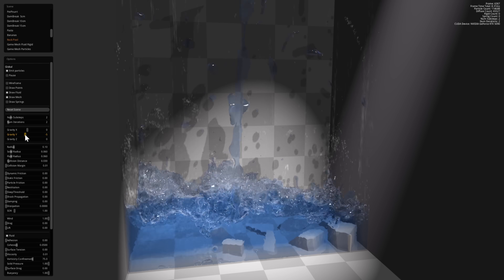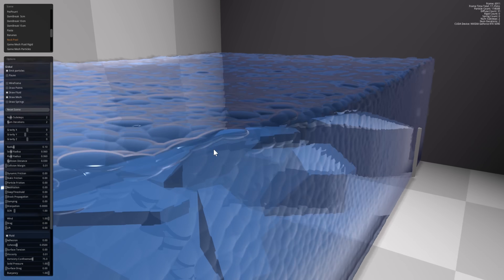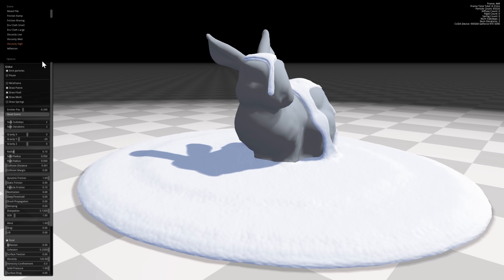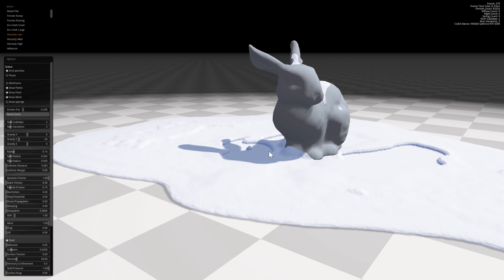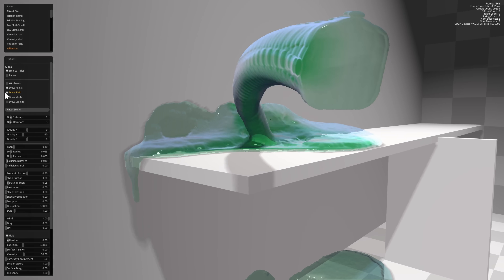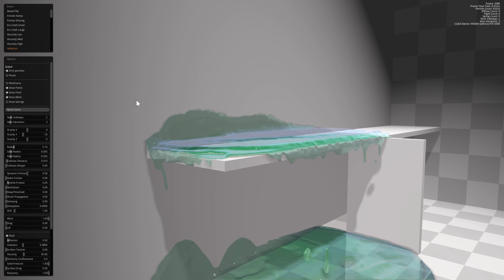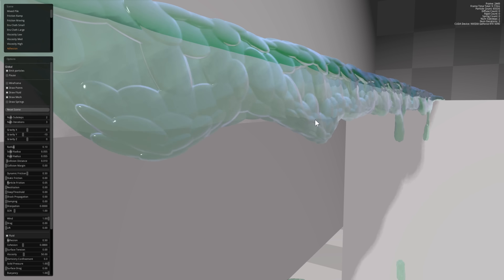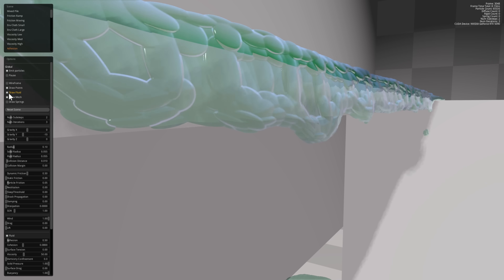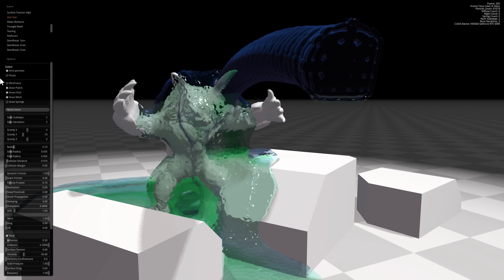We must move to a more proper fluid simulation done the more traditional way, where a liquid will comprise of thousands or even millions of tiny spheres which can glob together to give the illusion of being a singular watery mass, or to simulate viscosity and so on. This is a more proper way of simulating liquids, with fewer limitations than the Fluid Frenzy approach, but it is significantly more computationally expensive to render. So you can't have entire oceans of the stuff done in this manner. Doing it properly like this is probably better for smaller amounts of liquid.